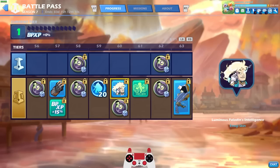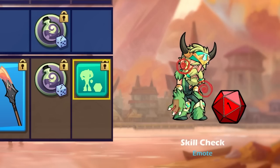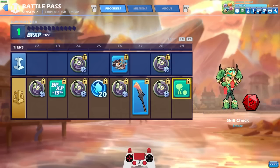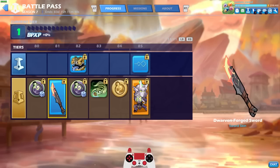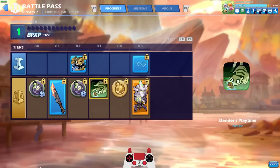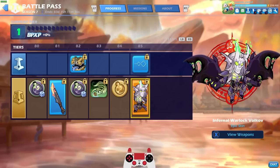So all the static emojis are free, but the animated are on the premium track. Tier 79 — another RNG-based emote, very cool. And then the spear — kind of looks like the greatsword shrunk down on a spear. Last but not least, the Dwarven Forged Sword. Dander's Playtime Avatar. All the Pact of Poison colors. And Infernal Warlock Volkov.